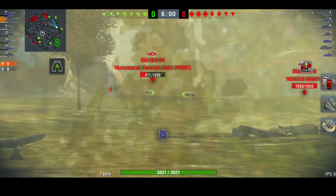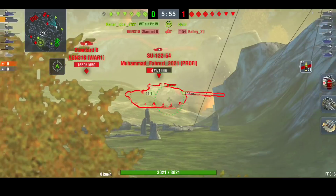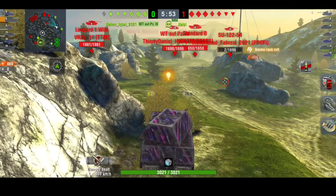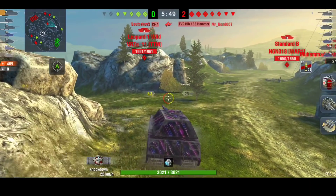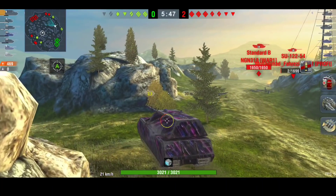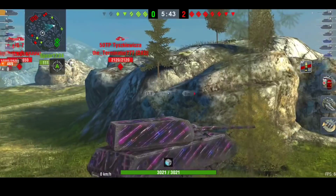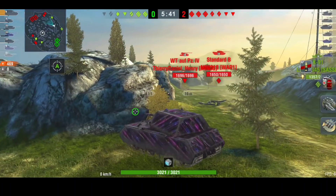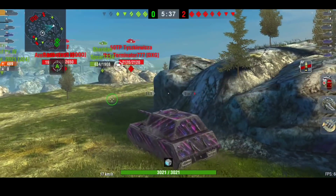The map is Rockfield. The T54 goes down straight away, but Q does get a nice side shot into the SU. Already the Death Star is gone too — just over a minute in and his team has two tanks down. The red team has split up, but so has his team.